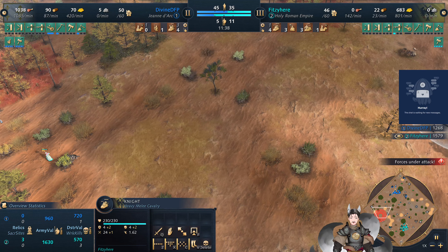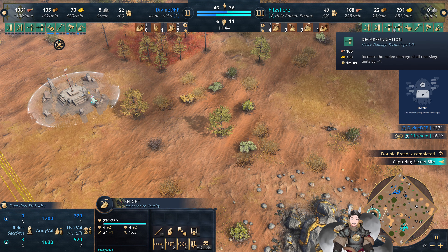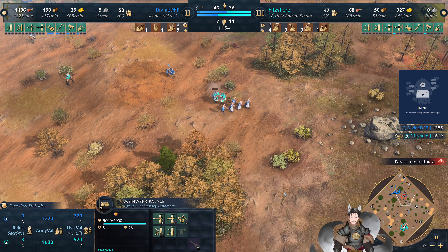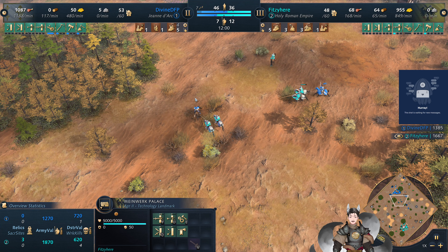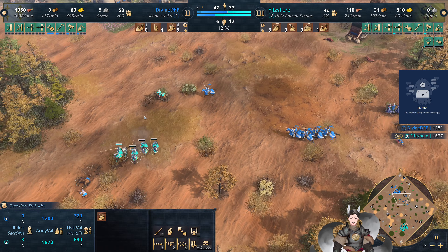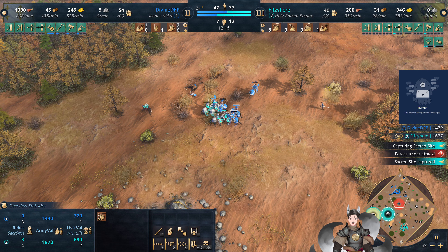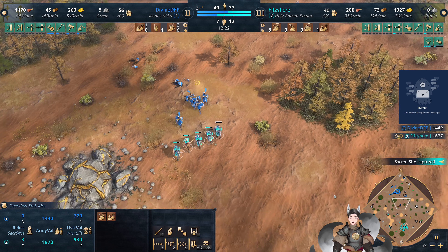Nice push right forward — they do have 2-2 armor. You can see here the range armor research is 175 resources but here it's just 105, discounted. A good charge attack there. Survival techniques are now being researched. These four knights should be able to handle these Royal Knights no problem — superior armor, health, and damage being castle age versus feudal age.